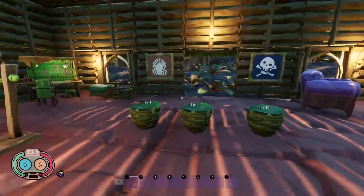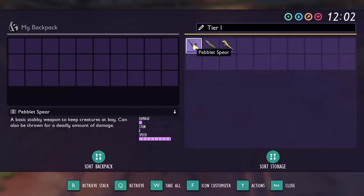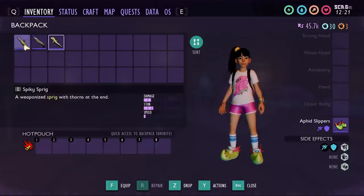First off, we're going to take a look at the Tier 1 weapons. In this basket I have three Tier 1 weapons: we're going to be looking at the Peblet Spear, the Peblet Dagger, and the Spiky Sprig.